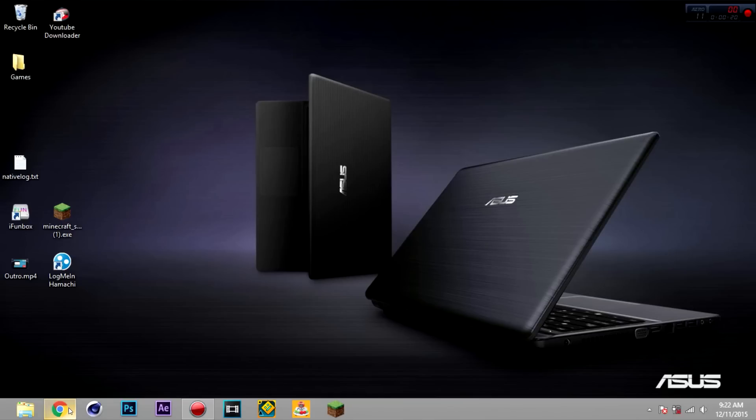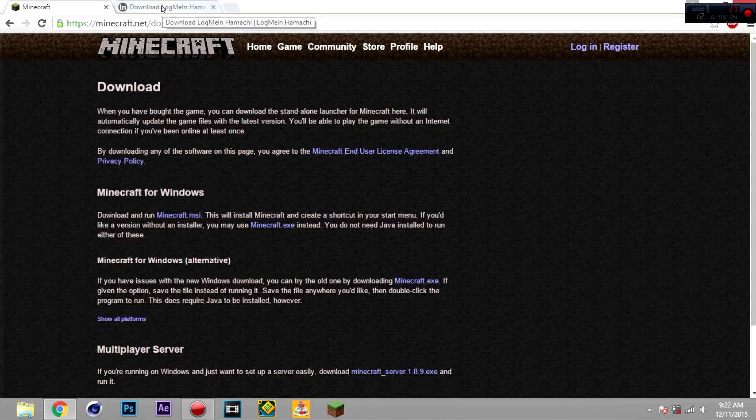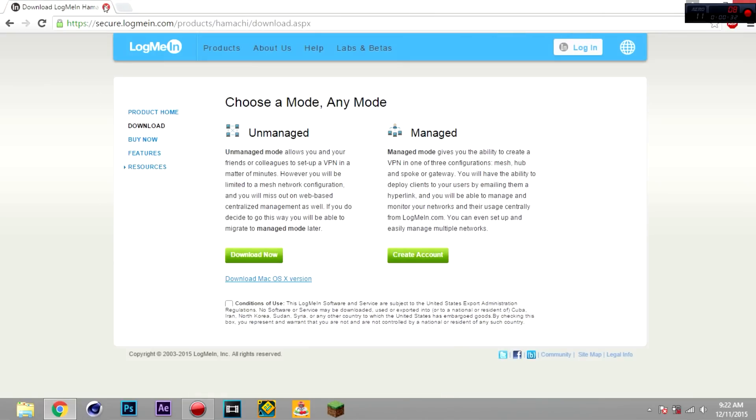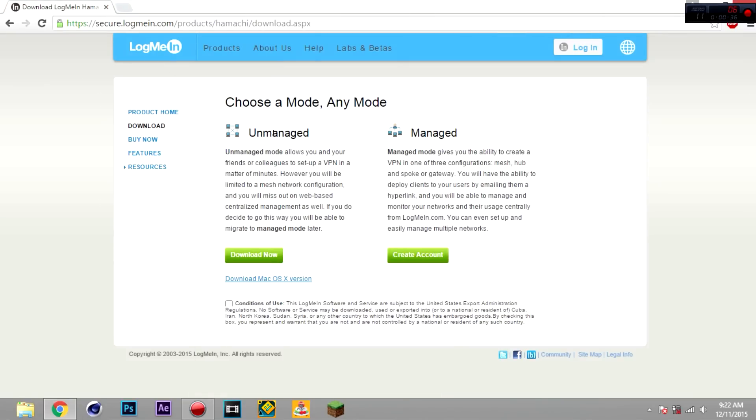There are going to be two downloads. You're going to want to download the Minecraft server, and there's going to be one for Hamachi. Make sure you download unmanaged — you don't need to download managed.